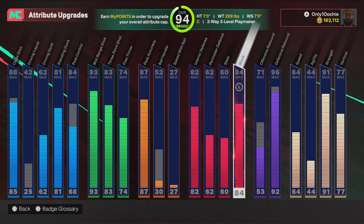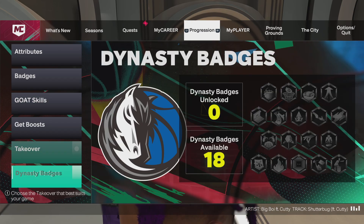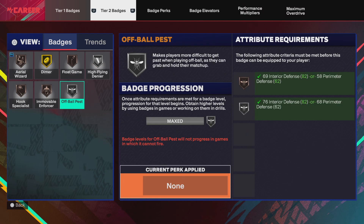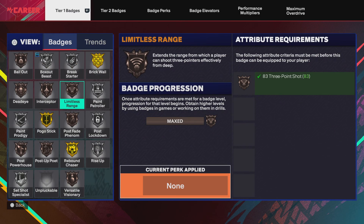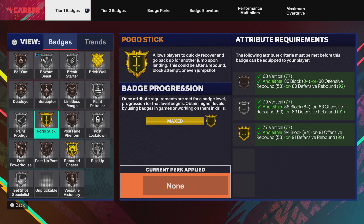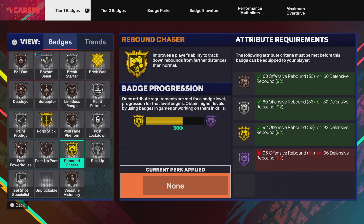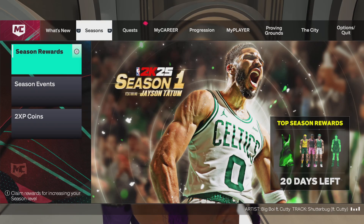I'll show y'all what I got right now with the badges — that's what I'm looking like right now, still building. If y'all see some of my clips, that's what I've been working with right now. And once he gets to 99 he's gonna be tough. I gotta do some more post moves, so I'm finna learn the post game and be dominant. But yeah y'all, that's the build — check it out, rock with it, try it out, let me know what y'all think.